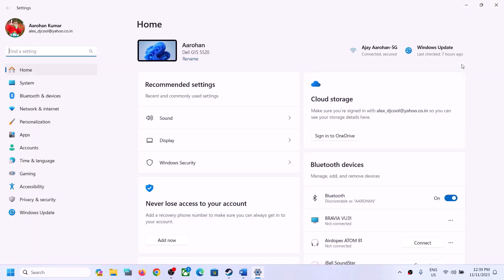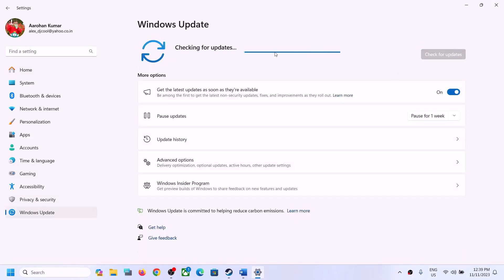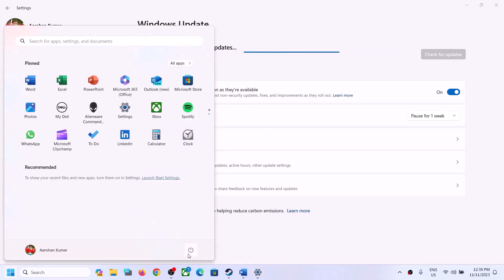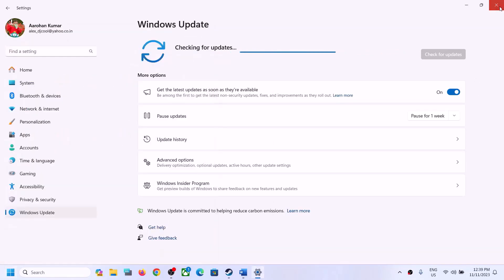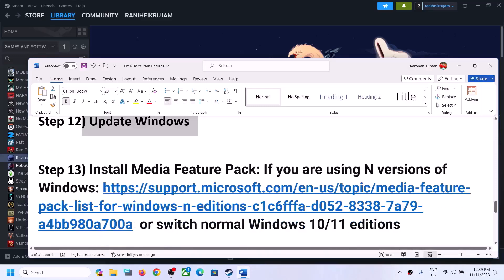The next step is to update Windows to the latest version — this is very important. Go to Settings > Windows Update, click 'Check for updates,' and once all updates are installed, restart your computer and then launch the game.